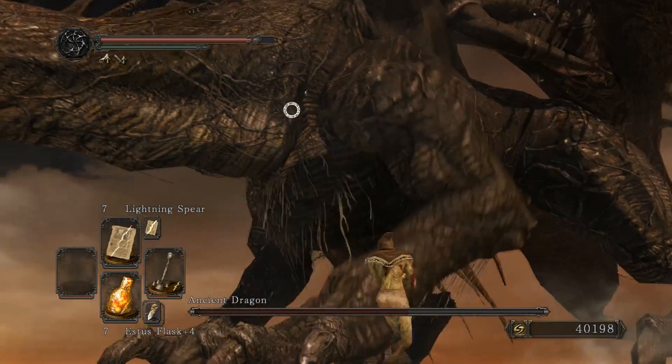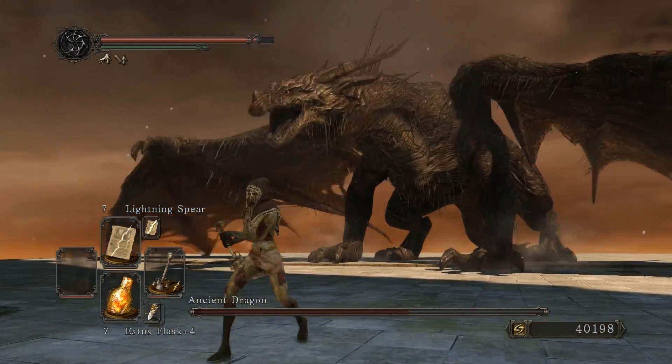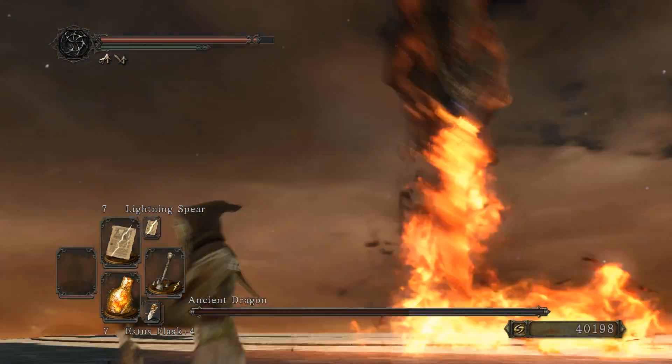New move. Small step forward with his right foot, followed by his left. This indicates he will fly back and shoot straight down. When he does this, just run the opposite direction and you should be good.